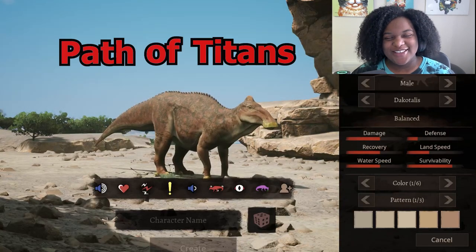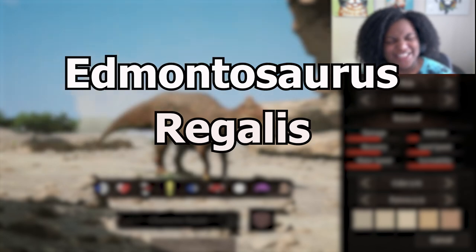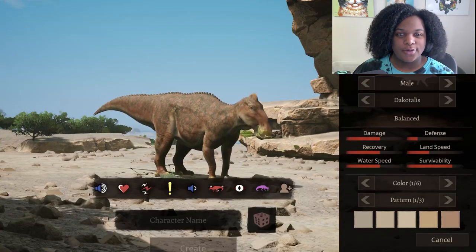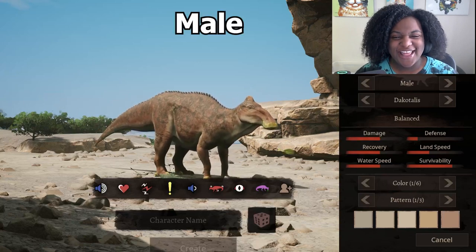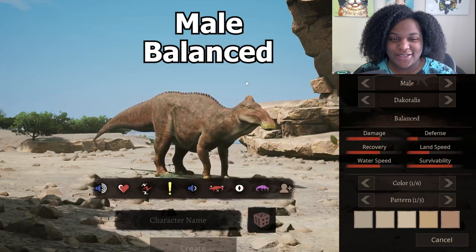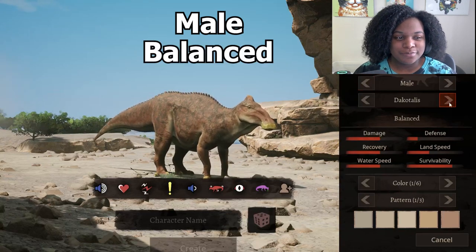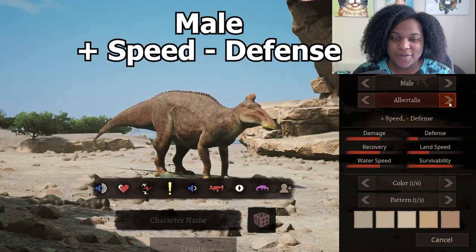Welcome back to Pack of Titans. Today we are looking at Edmontosaurus regalis — it's a new mod that actually came out, I think, yesterday. Right here we have the male skin, and it's the balanced subspecies. This is the plus speed, minus defense subspecies.